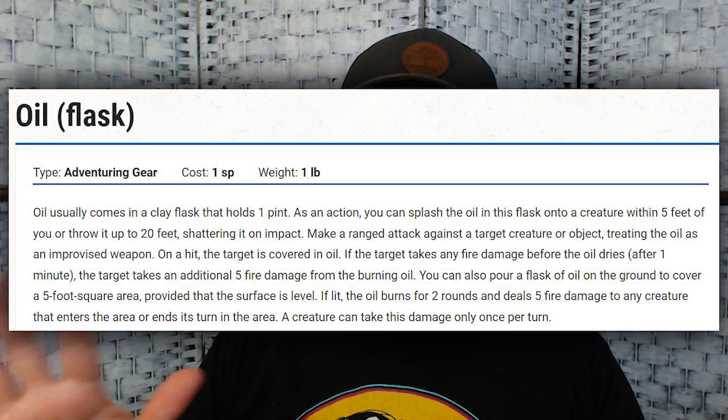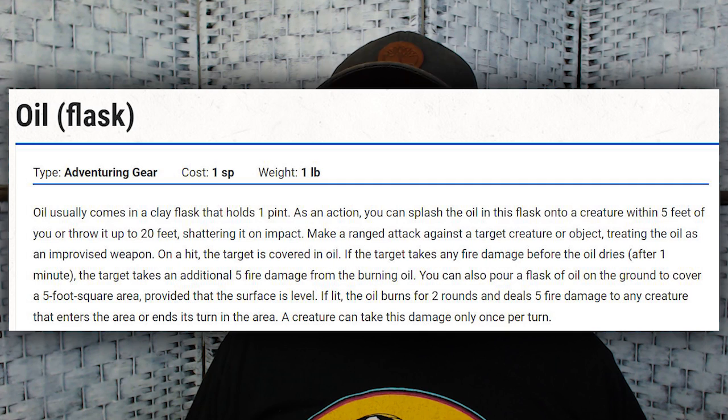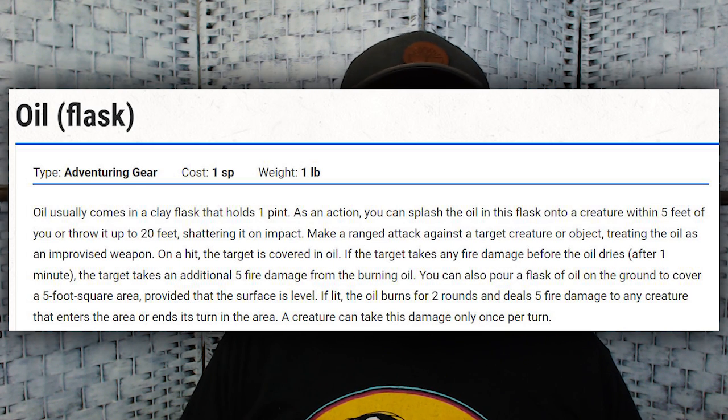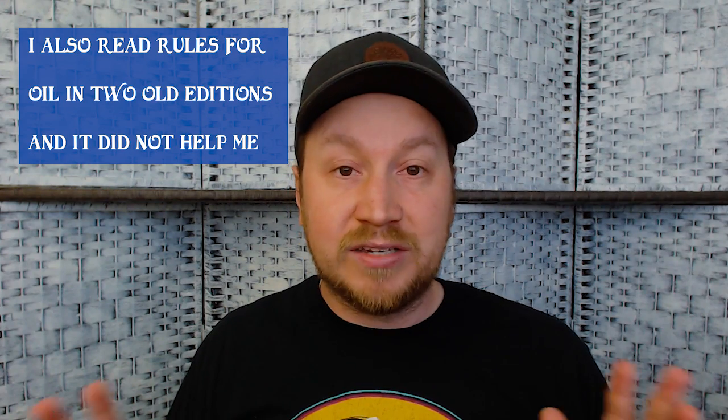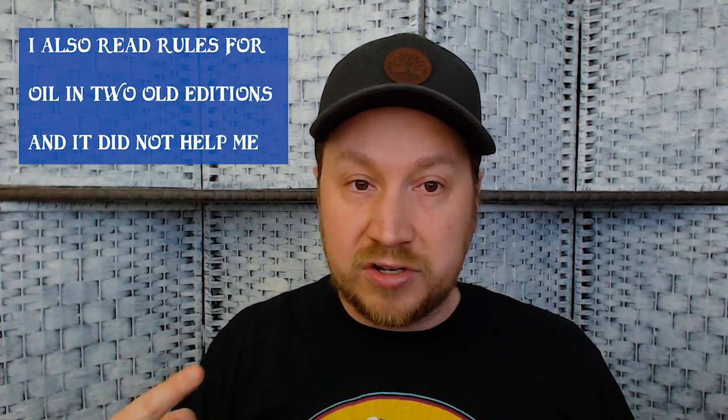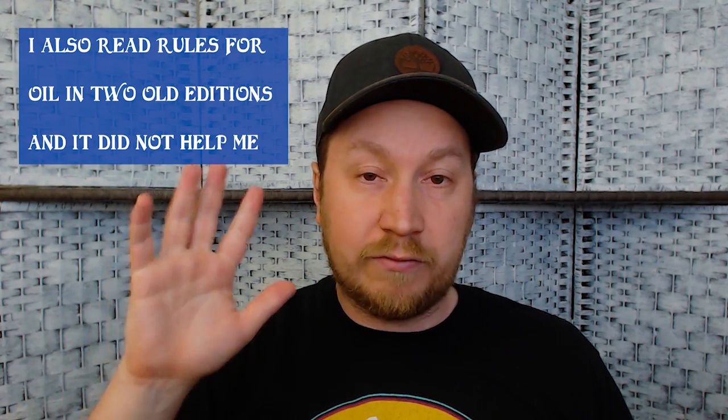Holy Water can be thrown as a bonus action to do 2d6 radiant damage to the right creatures like fiends or undead. Oil Flask is another item the Alchemy Jug can supply endlessly, and it's one of the cheapest options. When you hit someone with oil, if they get hit with fire damage they take 5 extra fire damage — just a flat bonus. However, it's unclear how many times the oil triggers that bonus: if someone hits them with Scorching Ray three times, does each ray deal plus five? The interaction with Alchemist's Fire ticks is also an open question with no official ruling.